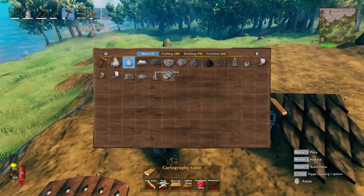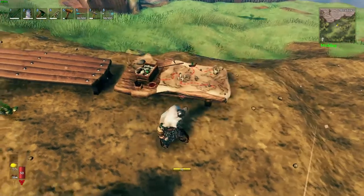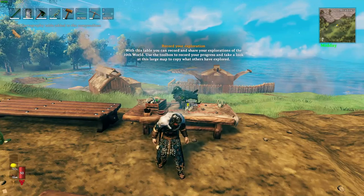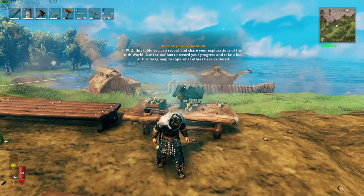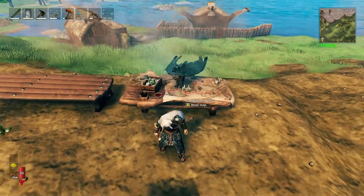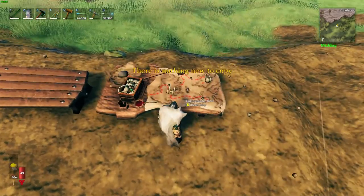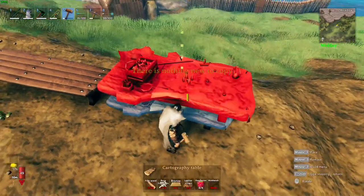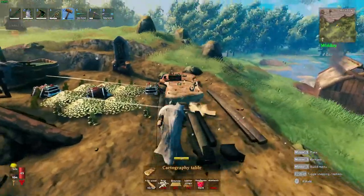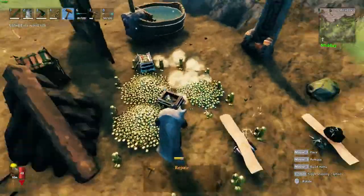Another notable item is the cartography table, where you can share your map data with your fellow Vikings. I want to congratulate Nashie and Benox for their mod addition into Valheim. That was a mod those two created, developed, and published together — they added it to the Nexus and now it's in the game. So you can share your map with your fellow Vikings. You summon one Viking to your world and you can go to the cartography table and share your map, or if a fellow Viking summons you to their world, you can share maps at their cartography table as well.